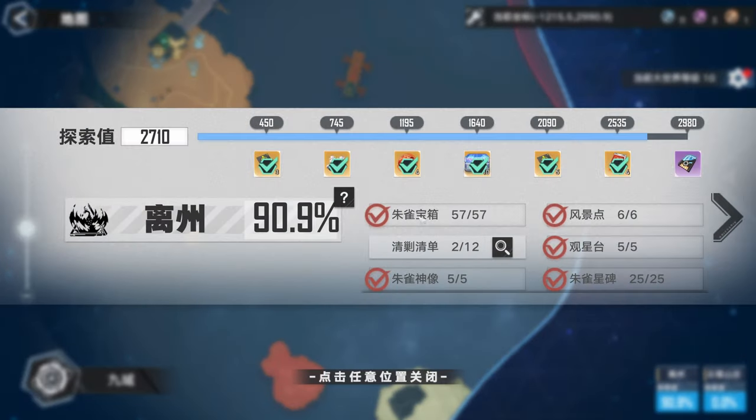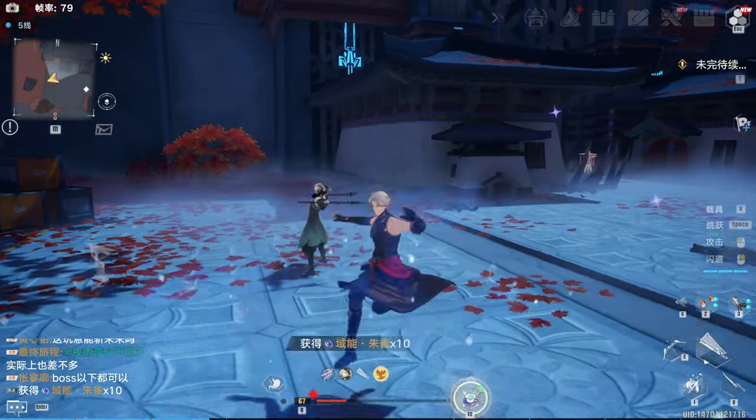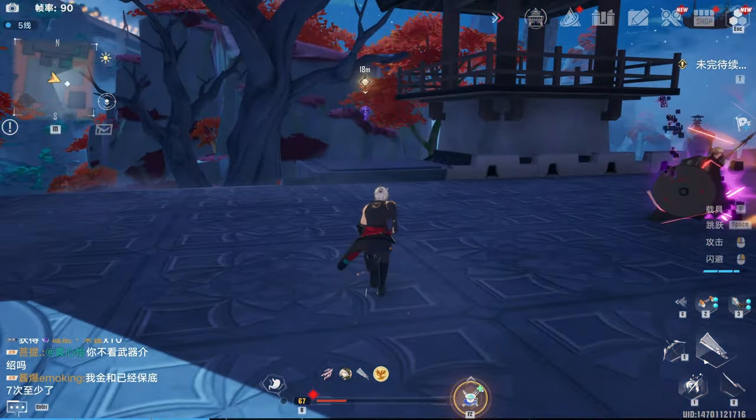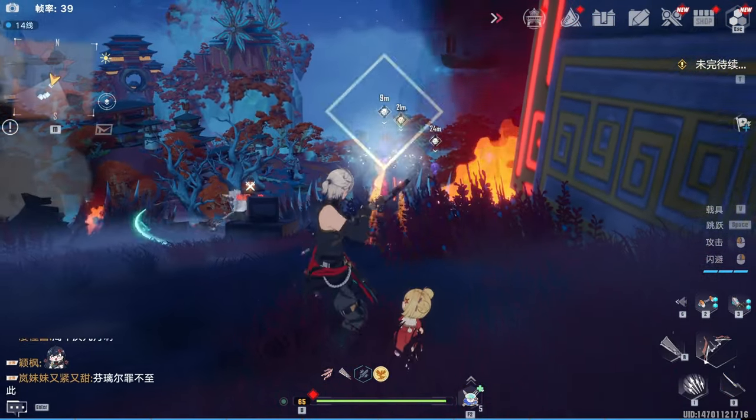If you care about your progress in Domain 9, you came to the right place. First of all, once you have reached Domain 9, you'll see these little balls of energy. They are called Field Energy. Just pick them up. Do not be afraid that it will screw your exploration sequence, especially if you have been following my exploration guides.